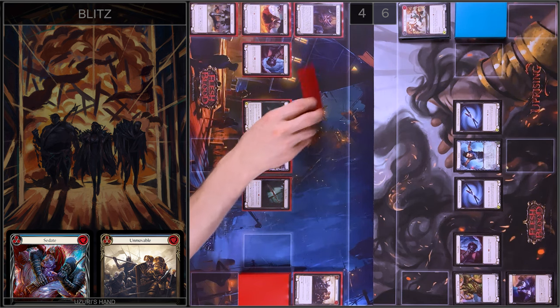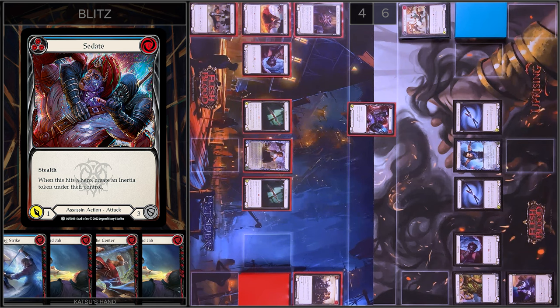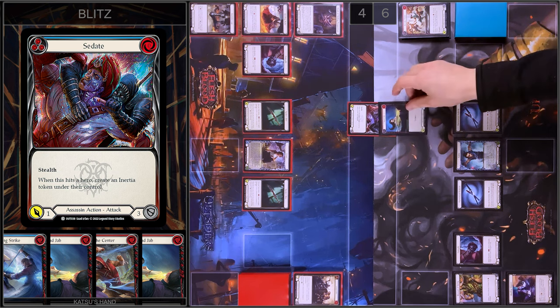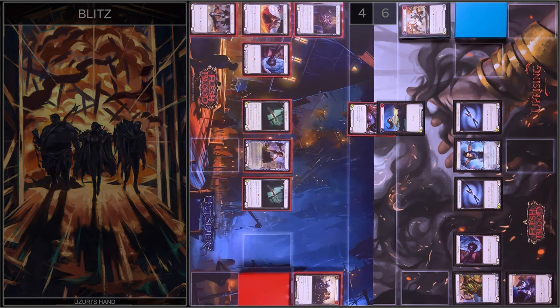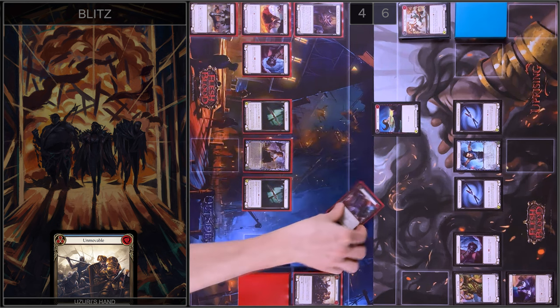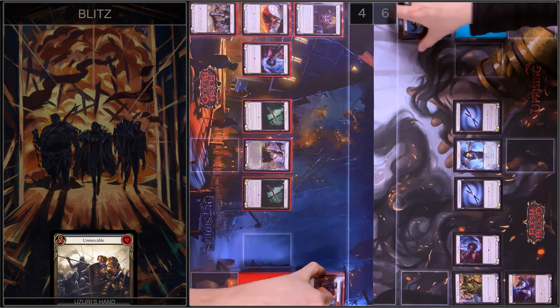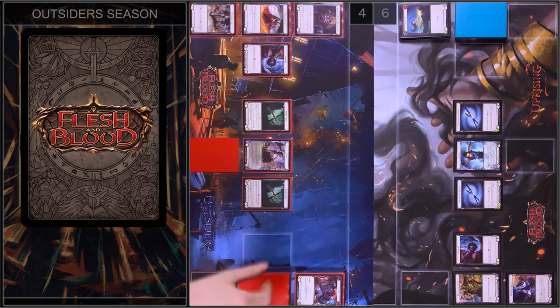I will play Sedate — one damage and Stealth. I'm going to block two. In the end I will arsenal this card and pass to you.